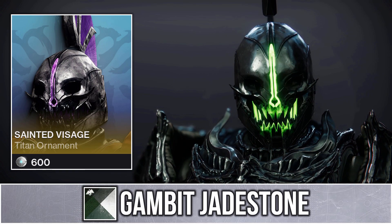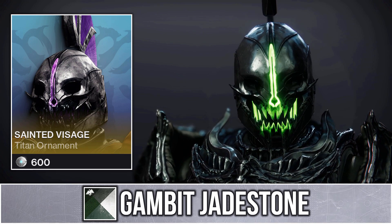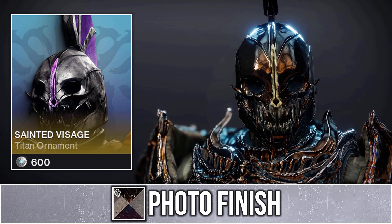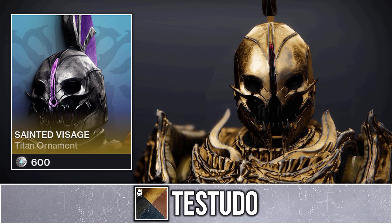First we have Gambit Jadestone from Gambit Matches. This shader really makes the teeth stand out as they act as a glow, and this means the Guardian Games shader Photo Finish will create an RGB glow effect. If you didn't know, you can actually turn off the glows with Testudo.